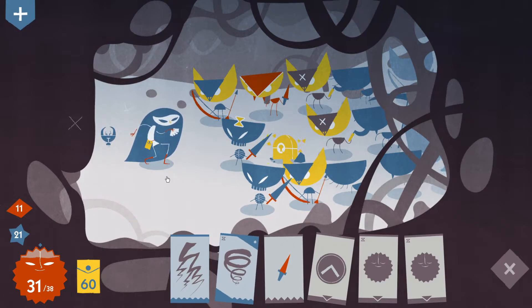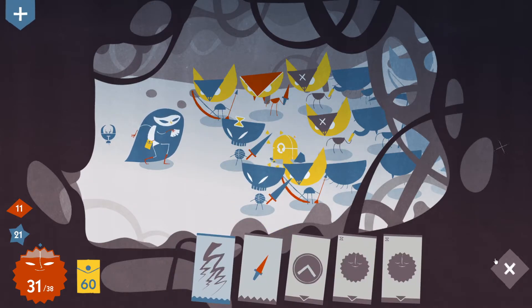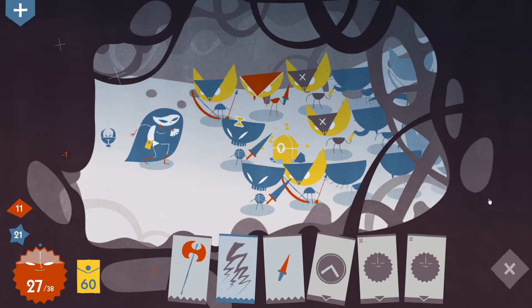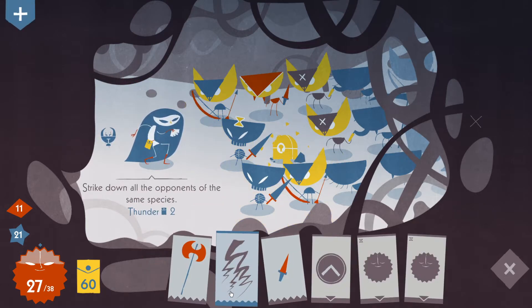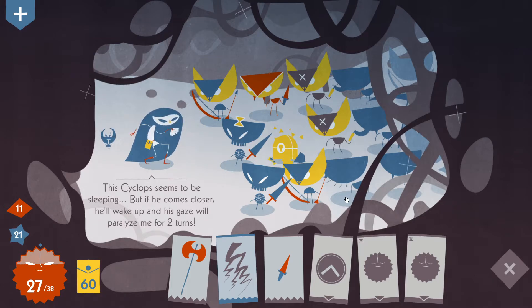I only have the dagger to do it, so I would rather not. What happens if I just use this one? Okay, then I will draw a card — an axe. I could do that instead of the thunder. I don't see any cats appearing up here. What is this? This cyclops seems to be sleeping. But if he comes closer, he'll wake up and his gaze will paralyze me for two turns.